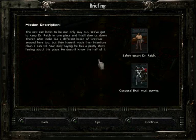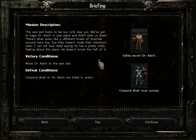The East exit looks to be our only way out, but we've got to keep Dr. Reich in one piece and that'll slow us down. There's what looks like a different breed of Skager around here, but they haven't made their intentions clear. I can still hear Kelly saying he has a pretty shitty feeling about this place. He doesn't know the half of it.